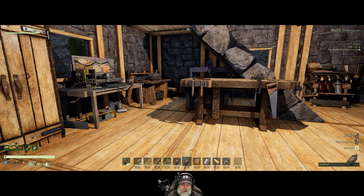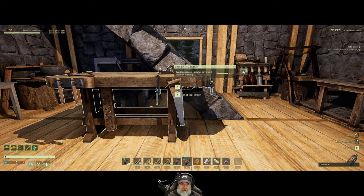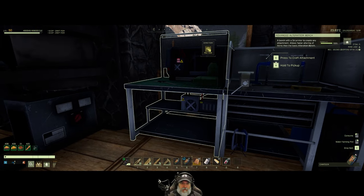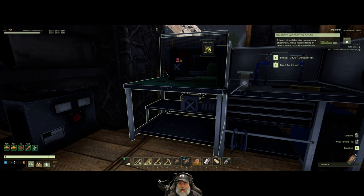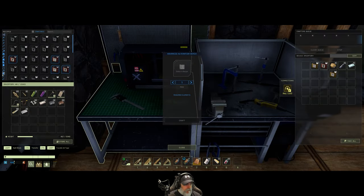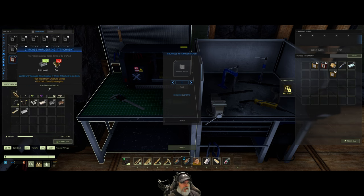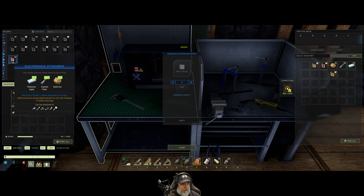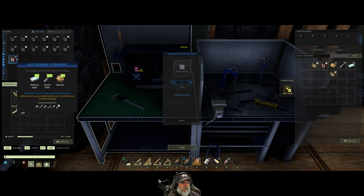We got the bow upgraded, we got the gun upgraded. Let's get our knife upgraded next. We did put the electric shock thing on it, but I've never visibly seen that happen. It kind of goes back to not visibly having the scope. Electro shock attachment — let's look at what else we have.